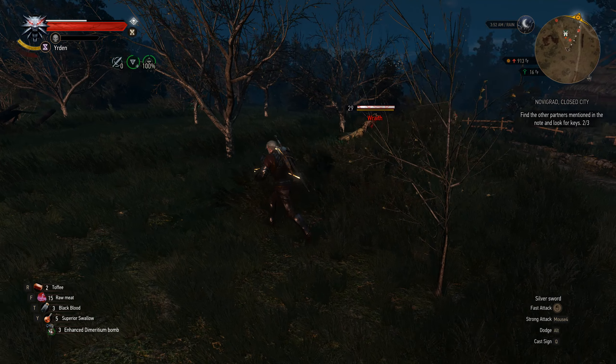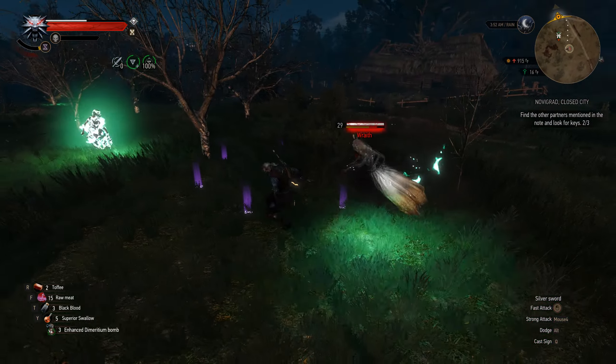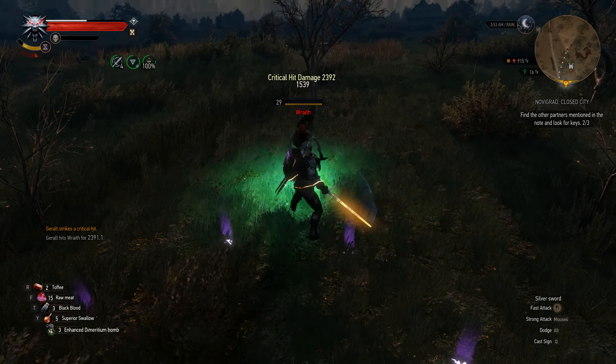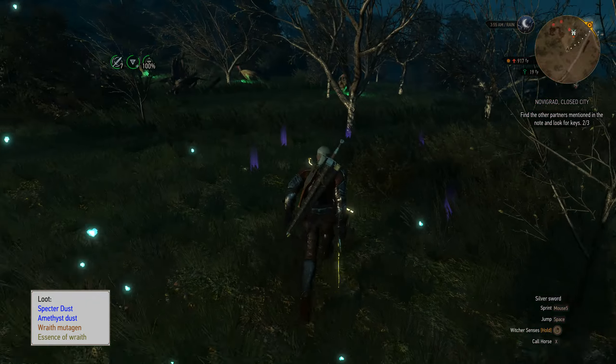The next mod I use is Auto Apply Oils. This mod will automatically scan enemies you're fighting and apply any oils you have that may be effective against that enemy, so you no longer have to go into the bestiary, check what oil is effective, and then apply it. This way, everything is done automatically and you can have the strongest build to take down those monsters without having to waste any time.